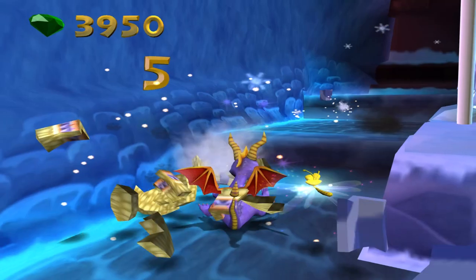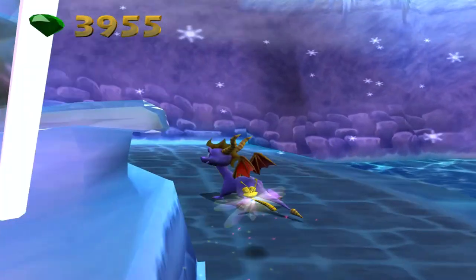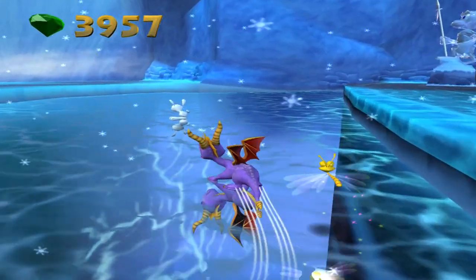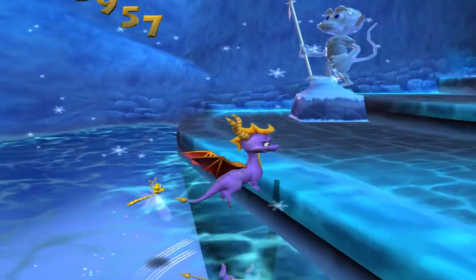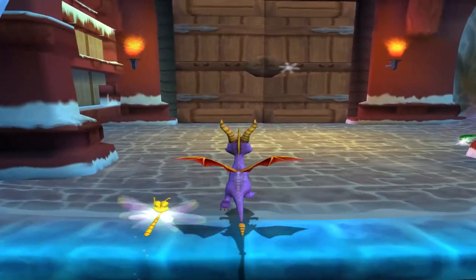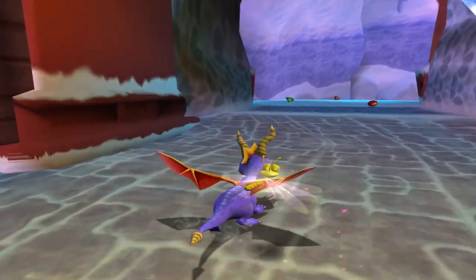So this is a lot of gems. Do you have to go 'ouch' every time I bump into the wall? Because hitboxes in this game are, like, terrible. At least the ice looks pretty good. Like I said, the water in this game looks pretty good too. Now how do I get into this door? There's a Dragonfly on the other side of it.